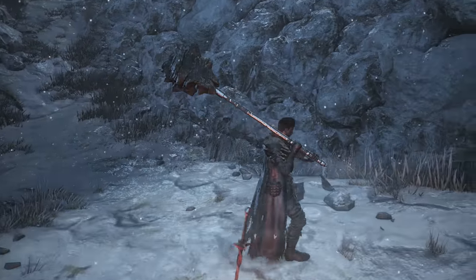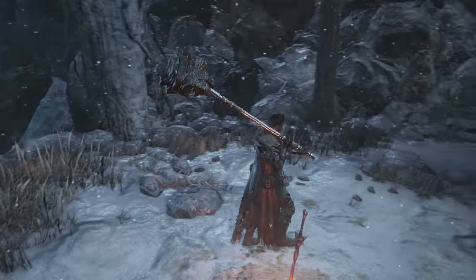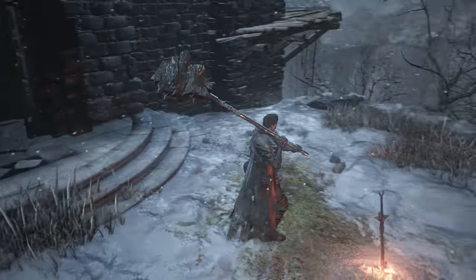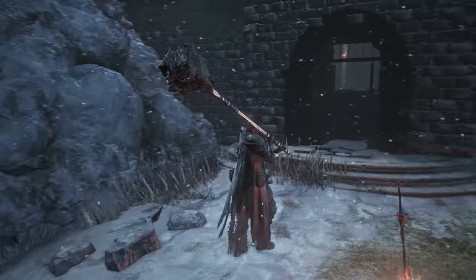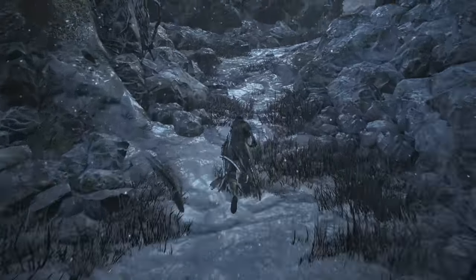Hey guys, welcome back to a brand new video on the channel. Today we're doing another short guide on the Ashes of Ariandal DLC, which was just recently released for Dark Souls 3. We're going to be showing you how to get a unique weapon called the Quakestone Hammer. It has a pretty cool weapon art, though this character couldn't use it due to lack of strength.